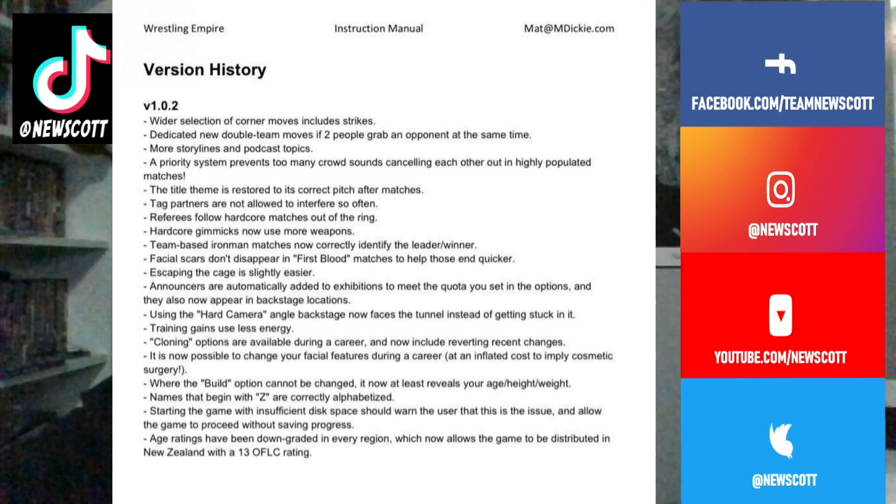A priority system prevents too many crowd sounds cancelling each other out in highly populated matches. The title theme is restored to its correct pitch after matches. Tag partners are not allowed to interfere so often. Referees follow hardcore matches out of the ring. Hardcore gimmicks now use more weapons. Team-based Iron Man matches now correctly identify the leader winner. Facial scars don't disappear in first blood matches to help those end quicker. Escaping the cage is slightly easier.